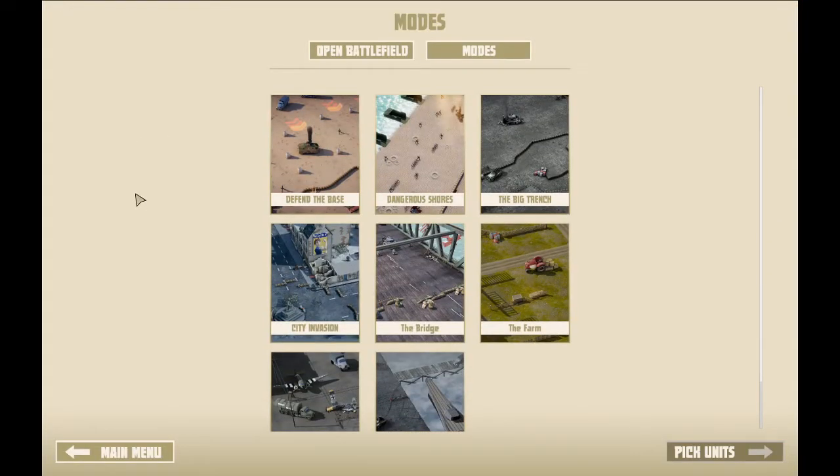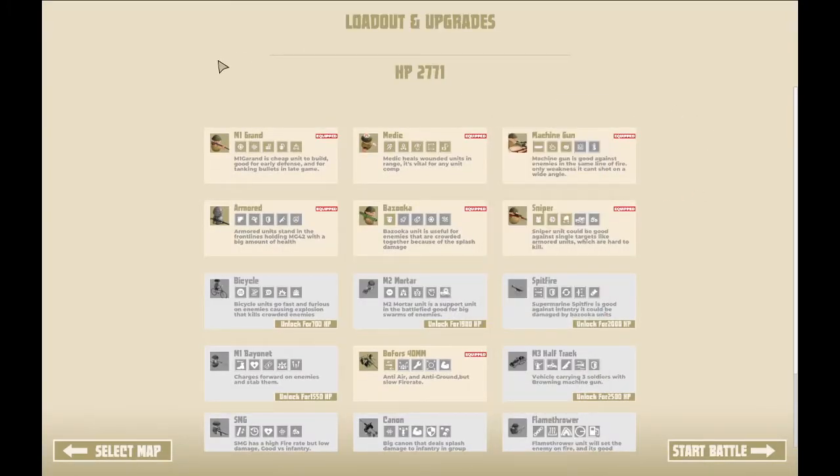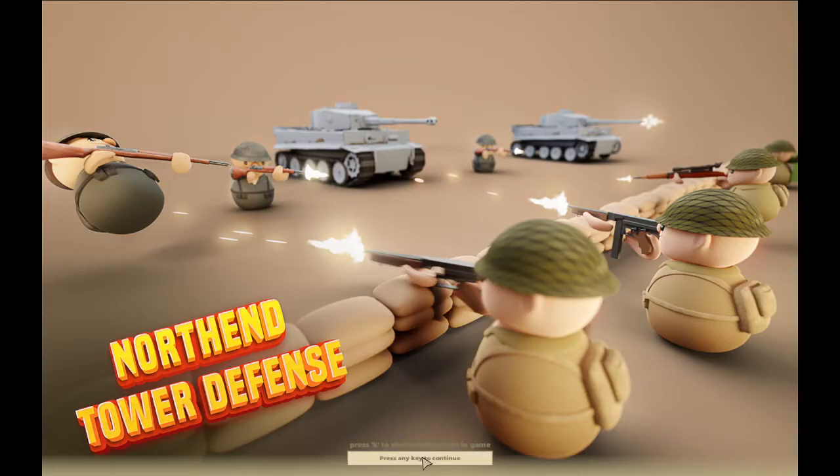When we came here many, many months ago, they really only had two things. As you can see, they've expanded a huge amount. Let's go ahead and play the farm for a moment. We're going to go ahead and pick our units. These units are stuff that you can pick depending on what you can do and what you have unlocked. Obviously as you unlock more, you get more stuff. But we're just going to go with the basic units to start with and kind of go from there.